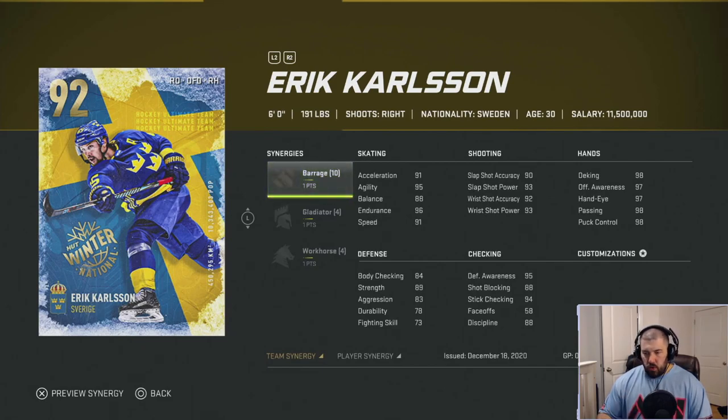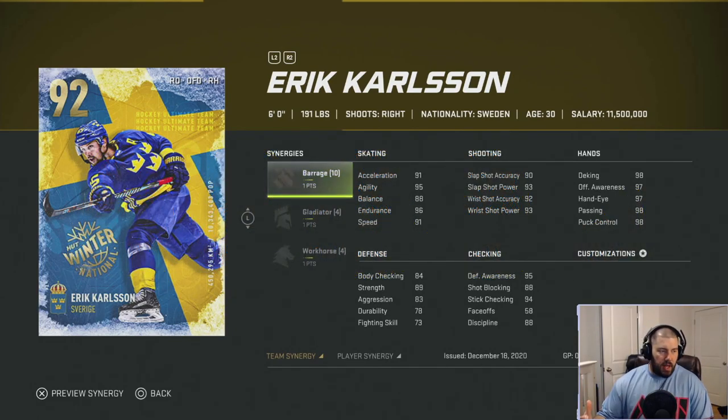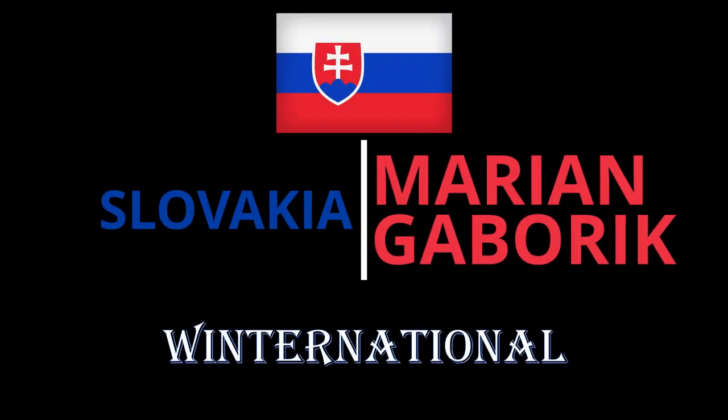Where Carlson is a bit lackluster is defensively — 84 body checking, 89 strength, 83 aggression. He's more of a stick poke-checker who then goes off to the races offensively. His checking category: 95 defensive awareness, 88 shot blocking, 94 stick checking, 58 faceoffs, 88 discipline. There are already a lot of master set right-handed defensemen, which hurts him slightly, but I'm giving Eric Carlson four and a half chewies. Better synergies would make him five chewies easily.